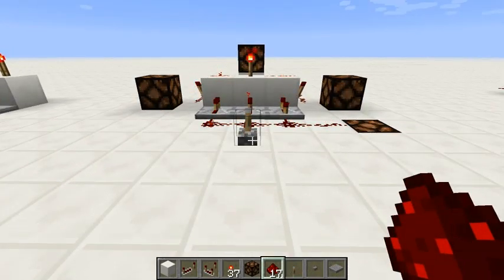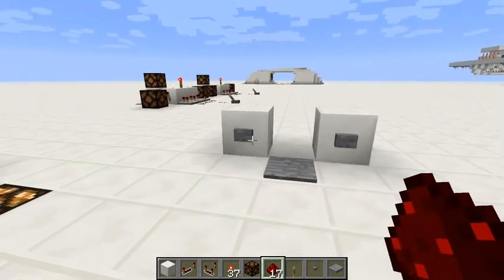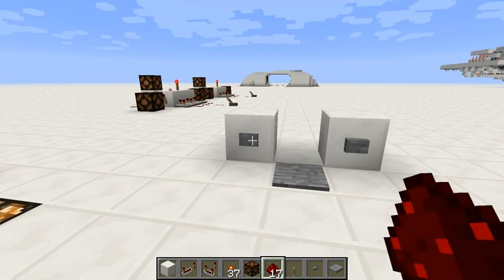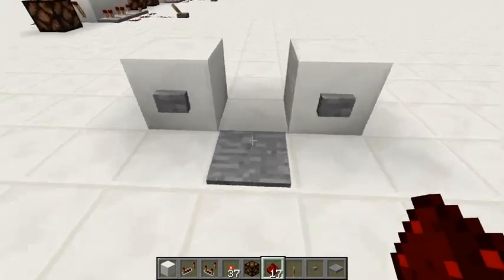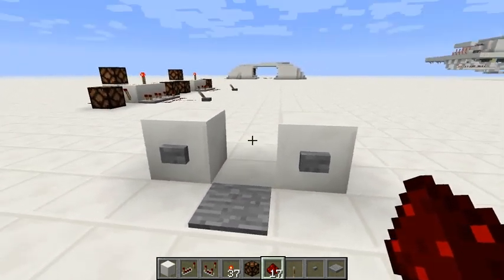I made this thing to make the controls of my record farm simpler. As you saw before, my record farm uses three inputs: the first button will load the mobs, the second button will kill the skeletons, and the pressure plate will transfer the loot to me and open the hatch.